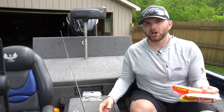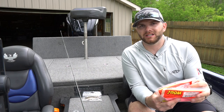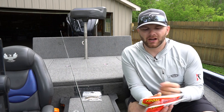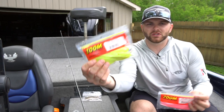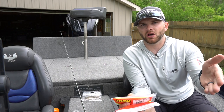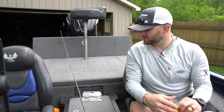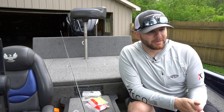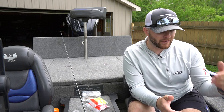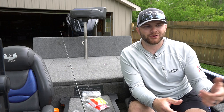A fluke is just a really good way to get bites from those shallow cover-oriented fish. Where the jerkbait is a windy-day approach, a fluke is more of a clean-water or less-windy-day approach when I'm target casting those shallow spawning areas. The colors I'm going with are really bright and bold — chartreuse or bubble gum — because smallmouth can see it from a long ways away in that shallow clean water situation.